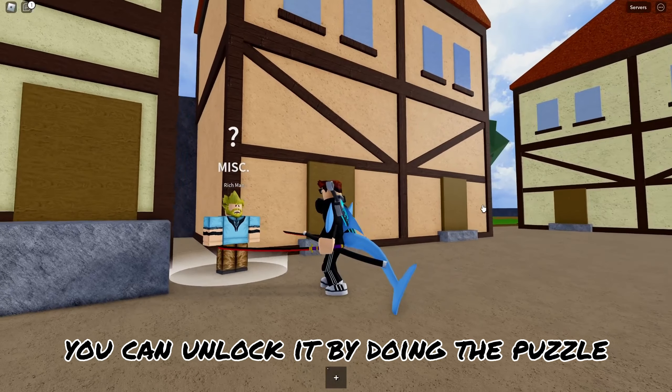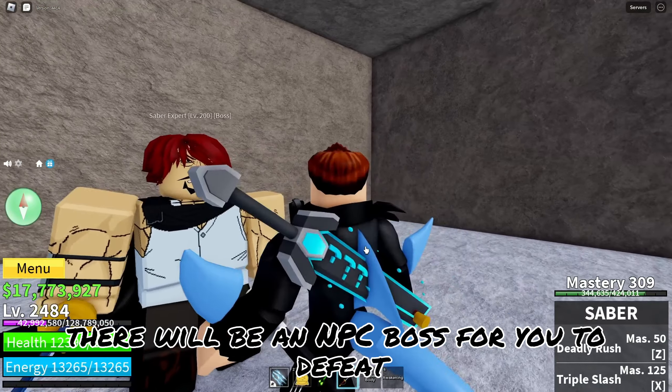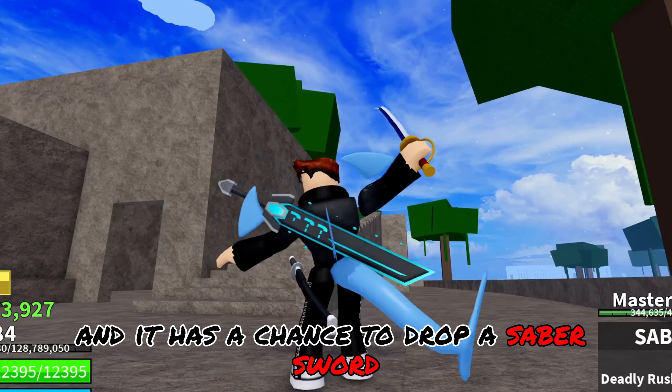You can unlock it by doing the puzzle in order to unlock the secret room. There will be an NPC boss for you to defeat, and it has a chance to drop a saber sword.